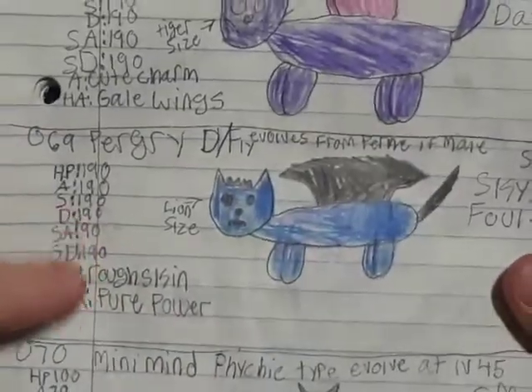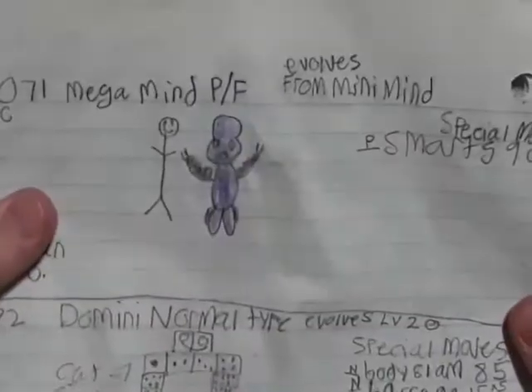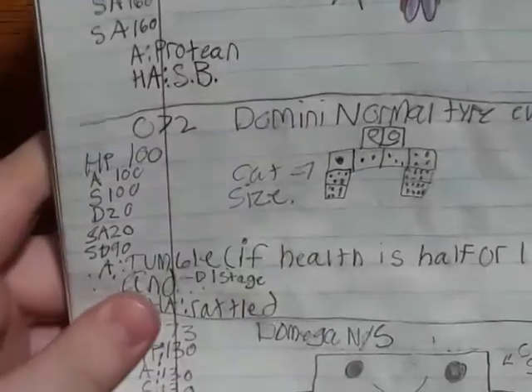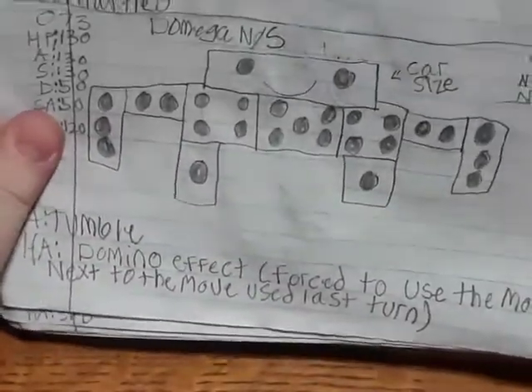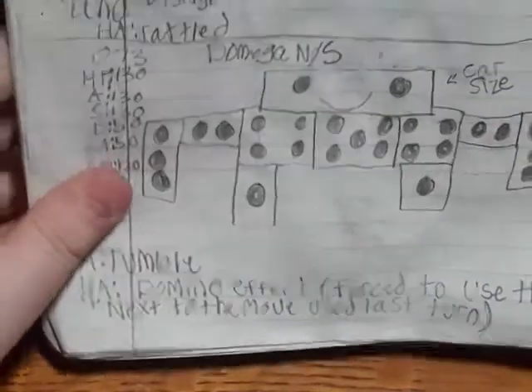We have Purgary with Rough Skin and Pure Power. Once all the Pokémon are in this book, I'm gonna make another video. Minimind, Megaminds. Then Domini, which has Tumble — if health is half or lower, speed goes up one stage and defense goes down one stage. And Rattled. Then we have the Domino Effect ability: forced to use the move next to the move used last turn. I really like this ability — it's cool but not very good.